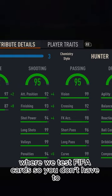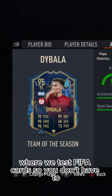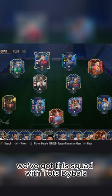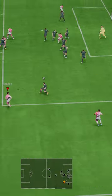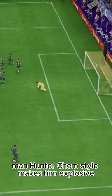Welcome to Baller or Bust, where we test FIFA cards so you don't have to. Today we've got this squad with TOTS Dybala. We acquired Dybala via the market for 1 million coins. Wish Roma won the final, man.